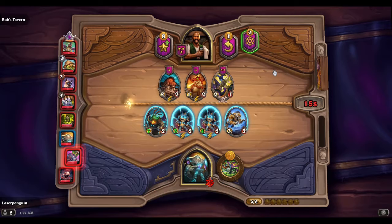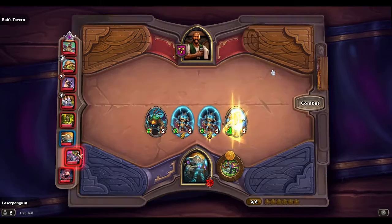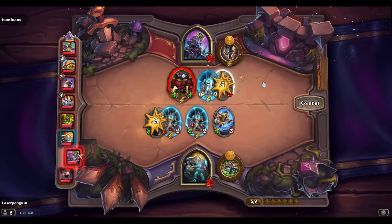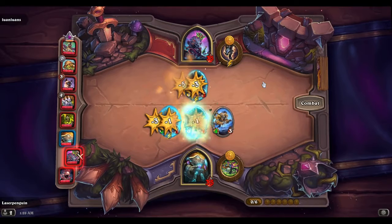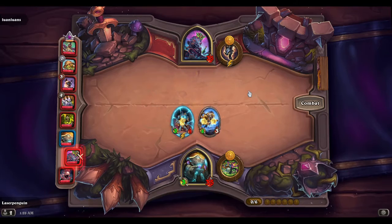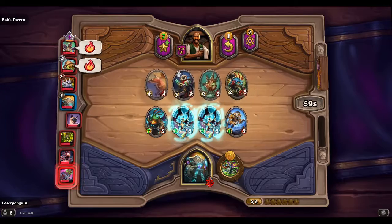Our Amalgam has like no toughness. We'll probably have to leave the Metaltooth Leaper out there for a while as well. The plus health would have been nice to get for the rest of the game on the minions, but for now we're just gonna see if we can tavern up quicker. Oh how dare you have a Micro Bobby. I think the quicker we tavern up the better here.